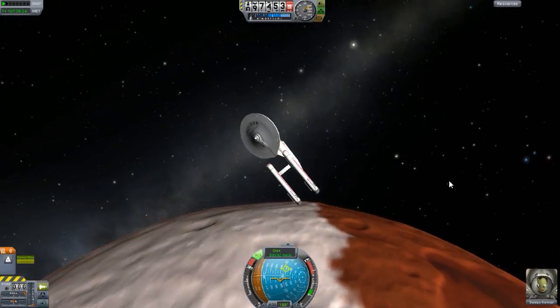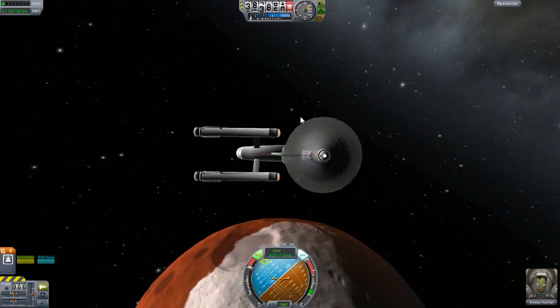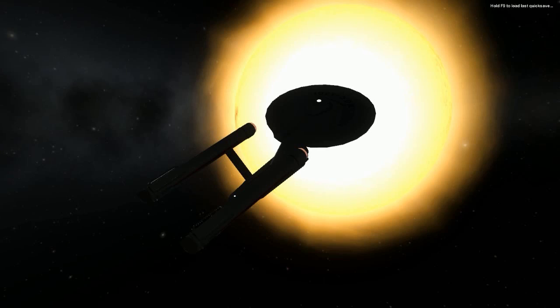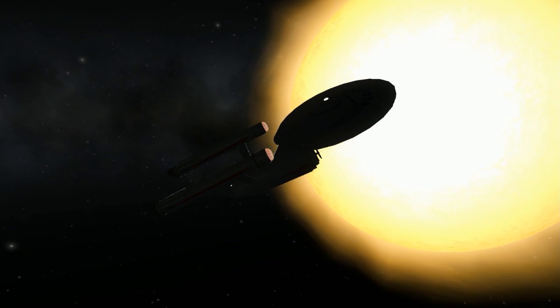Anyway guys, that's the end of this mod. The USS Enterprise — all you can really do is just fly it around and see how cool it is. It is pretty cool. Anyway guys, I hope you enjoyed. That is the end of this episode — see you next time.